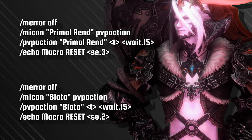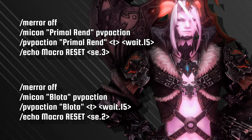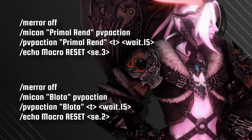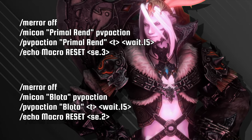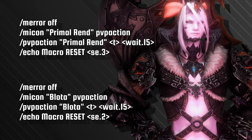Next up, the Warrior, with both a Primal Rend and Bloater macro. These will let you know when the action has reset. And thanks to them both sharing a 15-second cooldown, just one of these macros will let you know when both are ready for you to get in there, stun and snare.